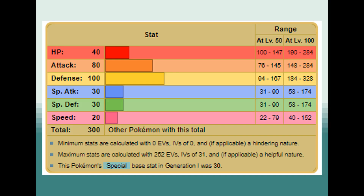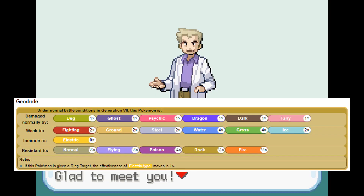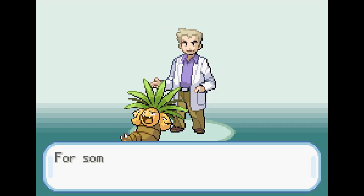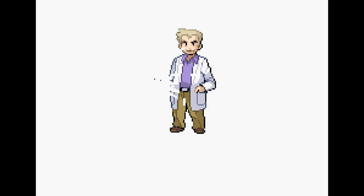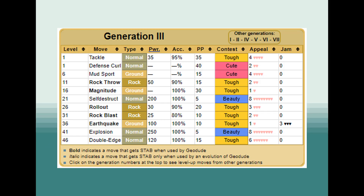Looking at Geodude's stats, his attack and defense is actually pretty good. However, being a Rock/Ground type makes him weak to many different types in the game, and the second gym is Water type, which Geodude is four times weak to. If this is even possible, there's going to be serious grinding involved and countless hours put in just to level up. Now Geodude's move pool doesn't leave us many options, but the moves he does learn are very strong.